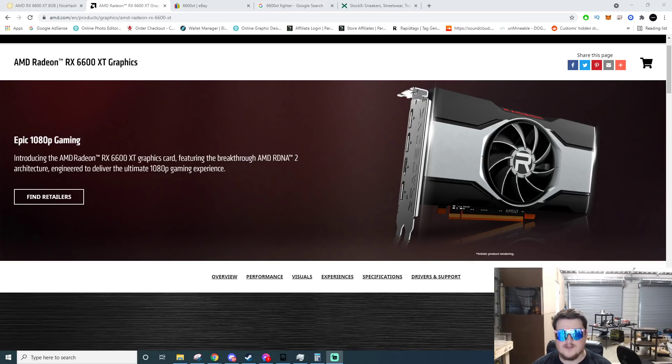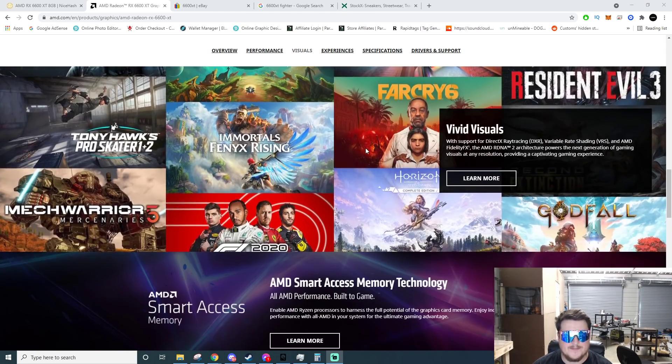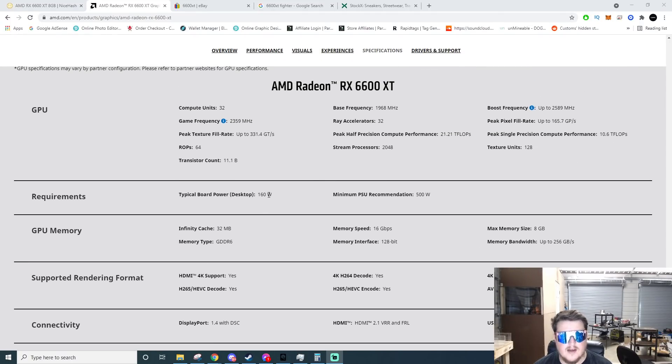Jumping over to AMD.com to skim over a few of the specs. AMD is touting this as an epic 1080p gaming card, MSRP at $379 — priced right for high-end 1080p gaming. They have 8 gigs of GDDR6, so a good amount of VRAM. Typical board power is 160 watts. They have 32 compute units, memory bandwidth of 256 gigabytes per second, and memory speed of 16 gigabits per second.